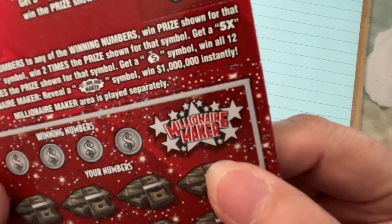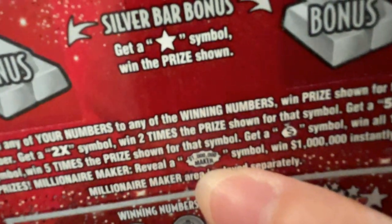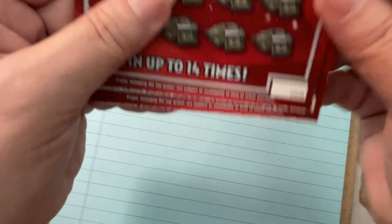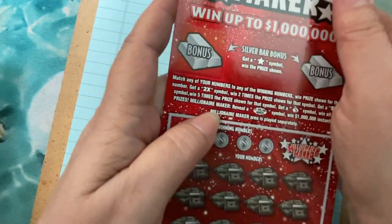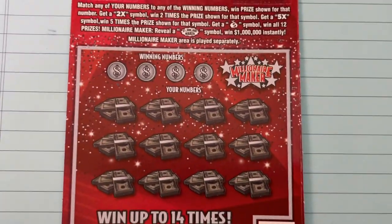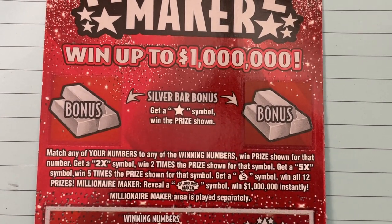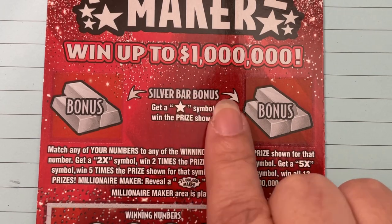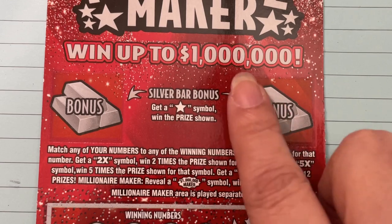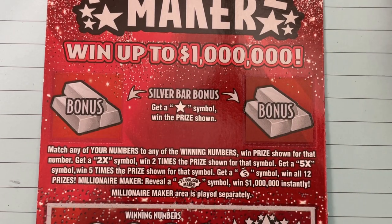You see that part? If we get that and it says millionaire — because it's got to have this little symbol — million dollars and maker. We hope so. We have ticket eight and nine today. That's another one of those fairly new tickets in Florida; it went up to a million dollars. We have a couple of bonus spots — up here we have to get silver bars, and we have to get a star symbol. So silver bars — when we scratch it, if it gives us a star symbol, we win the prize, whatever it is that they put under it.